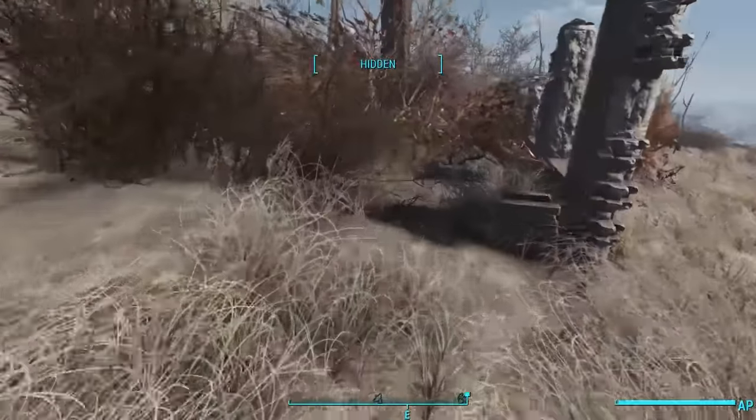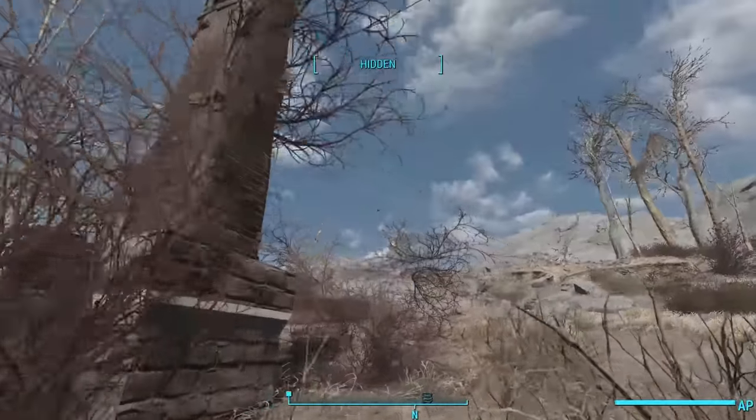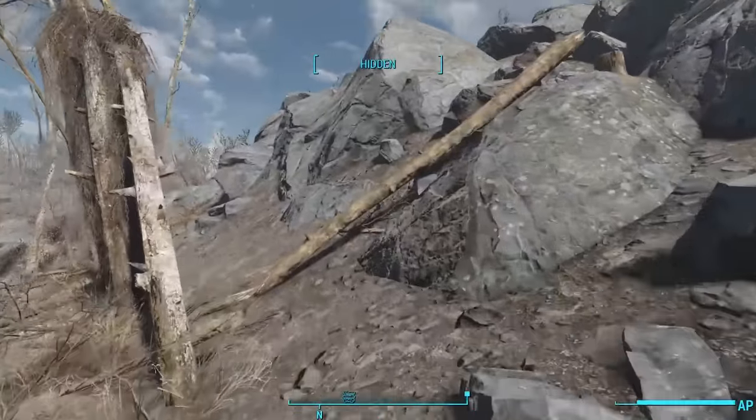Continuing east, we see a completely ruined house. All that remains is the brick chimney, and behind it we find a broken safe, which has a 10mm pistol and a stash of caps.